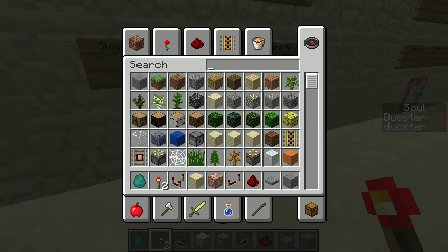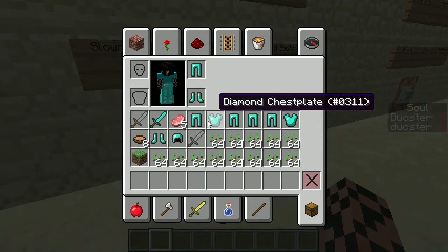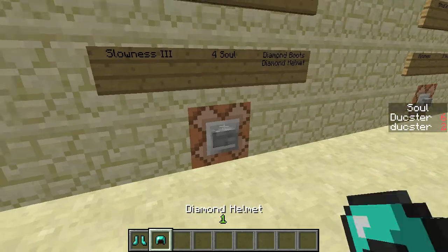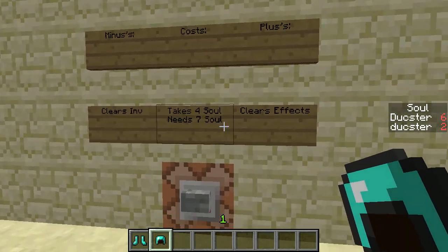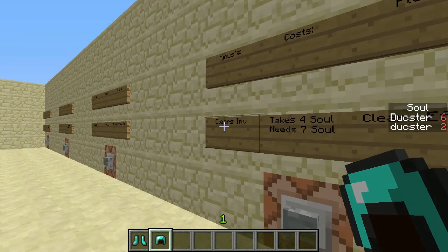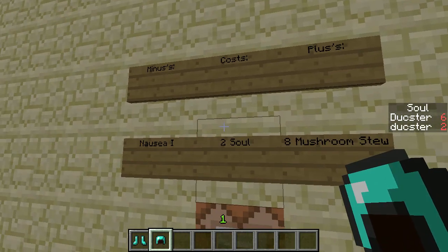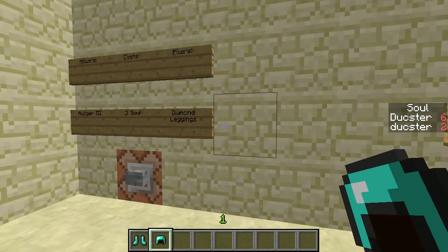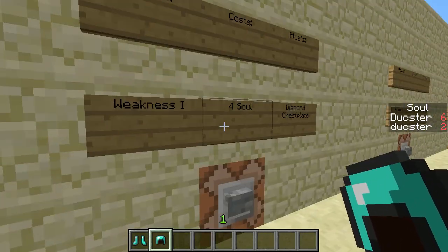There's Slowness 3 for 4 soul. Diamond boots and a diamond helmet are also available. There's an option that clears your inventory and effects — let's not do that. There are also items with minuses and pluses: Nausea 1 for 8 mushrooms, diamond chestplate for Weakness 1, and diamond leggings for Hunger 3. I can take those for 4 soul.